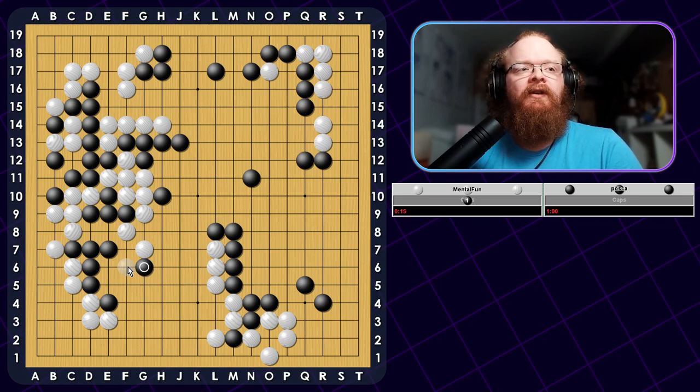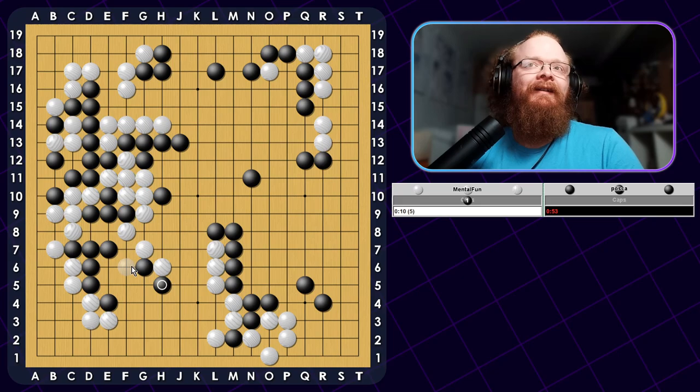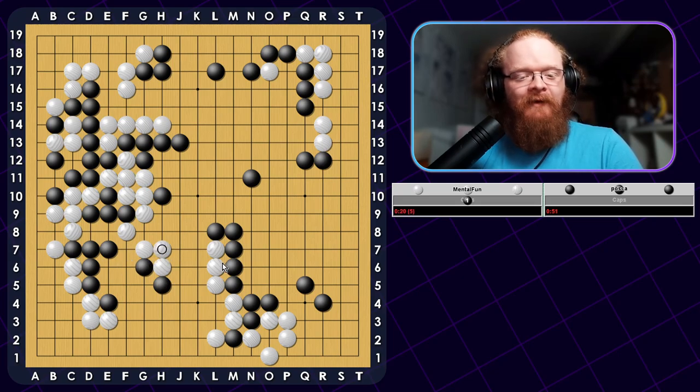This is a very questionable move. I can actually Hane on the inside, but I'm going to Hane on the outside to make sure I don't have any weakness here. If I Hane on the inside, he can't cut me because he doesn't have enough liberties. I will just connect — this is all okay. He's being a little bit too aggressive here. I'm guessing he wants to cut here now. But this doesn't work — this group is alive, there's nothing for me to worry about here. And he's not alive on the other side.